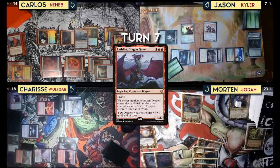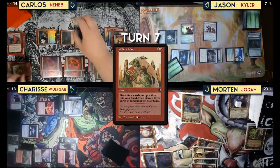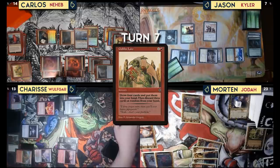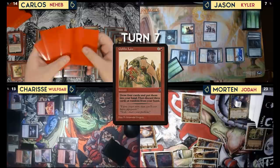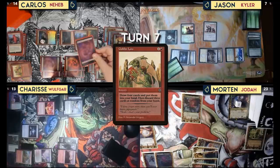Lathliss triggers Terror of the Peaks for five damage — I'll shoot Sharice's face. I think I'm actually dead to that Brontadon. I'll cast Goblin Lore for two, going down to 10 mana: draw four cards and discard three. There's only one non-land card and three land cards. We'll pick which to keep — the middle one. The one to the right and one to the left are discarded. Three lands discarded.